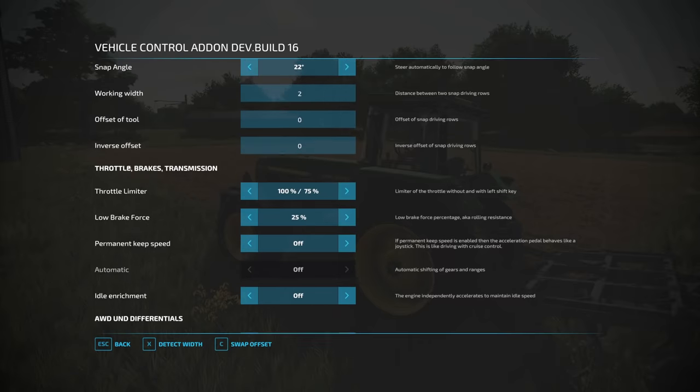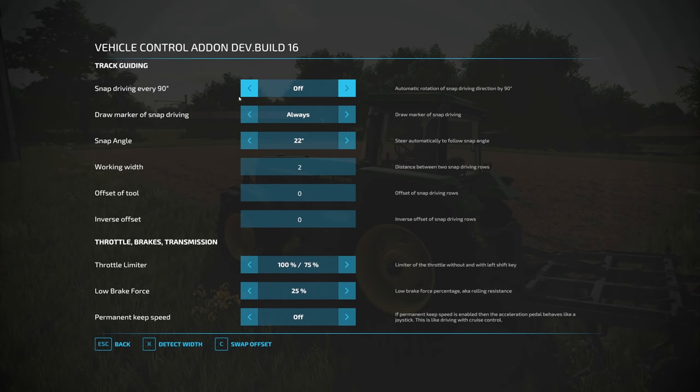Steering speeds can be increased or decreased, and free steering can be turned on. The big ones are your Track Guiding settings. You can set it to snap every 90 degrees. There's also your draw marker — the red and blue lines — and you can change how they look: make them super tall, set them to disappear when not active, keep them on all the time, or turn them off. Lower markers are available too if you just want a bit of subtle guidance.